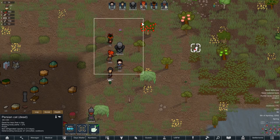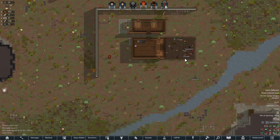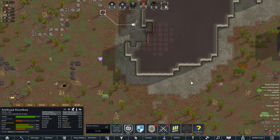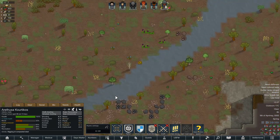A stab with a pila will do it. Nice job, team. Sorry, cat. She is not in a good mood — she's an undergrounder and she has noble expectations. Well, you can leave in an hour, so you're gonna be fine. You're really gonna spend that hour digging compacted steel? I'm not gonna complain, m'lady.